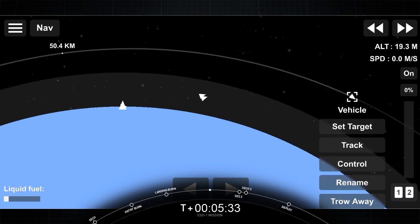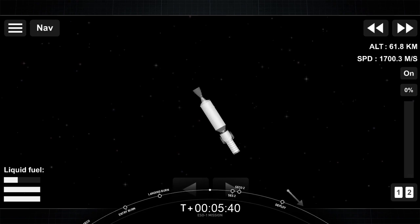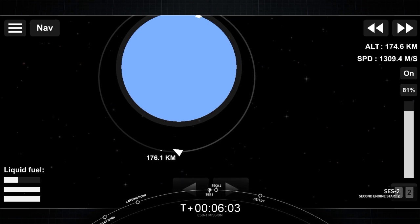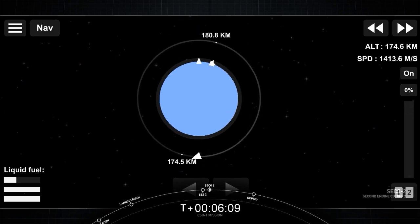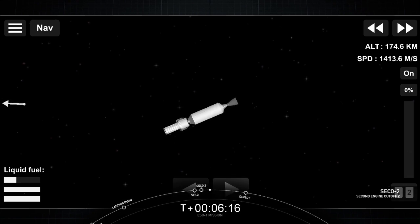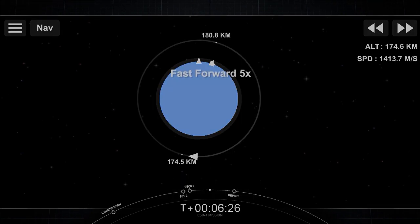We'll continue with our second stage. The second stage will be coasting on this orbit for several minutes, so we will do a time cut to skip the coasting to its apogee. Welcome back to our launch coverage of the ES-01 mission. The second stage is about to reach its apogee. SES and SICO number 2. That's the conclusion of SES number 2 and SICO number 2. Nominal reinsertion. The second stage will do a little coast before the next deployment.